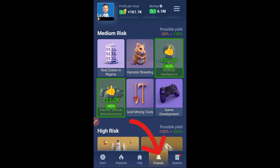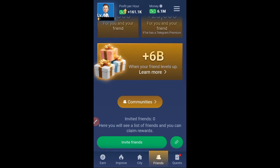We have the Friends option — this is where you can refer your friends and earn more points. If you use my link in the video description to join, you can get a welcome bonus. If you are a Telegram Premium user you get more, and if you are a regular user you can get up to 5,000 points to get started.